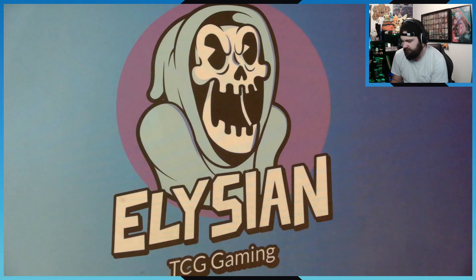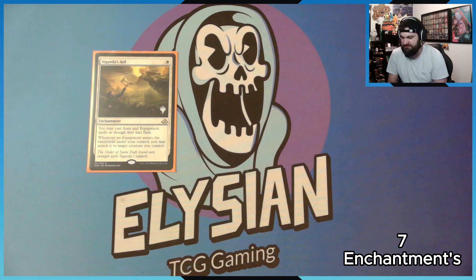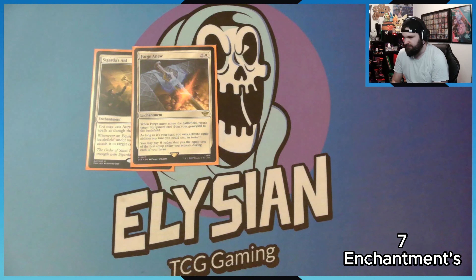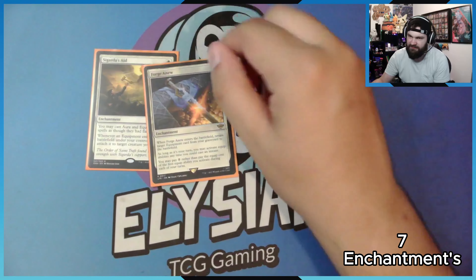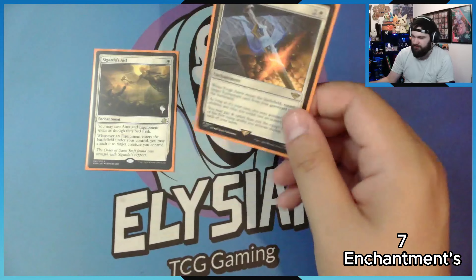Now we've got some really good enchantments. Obviously we've got the one that gives all equipment flash, and equipment enters the battlefield attached to a target creature you control. Forged in Its Wake: enters the battlefield and returns an equipment from your graveyard to the battlefield. As long as it's your turn, you may activate equip abilities any time you can cast an instant. You may also pay zero rather than pay the equip cost of the first equip ability you activate this turn. This is mostly in the deck for the instant equip and bringing back equipment from the bin.